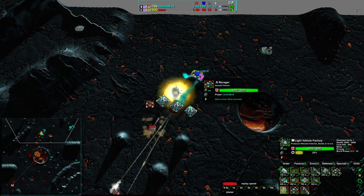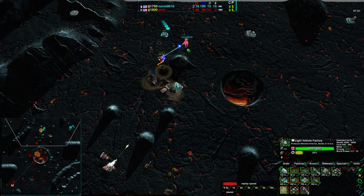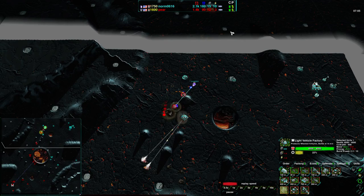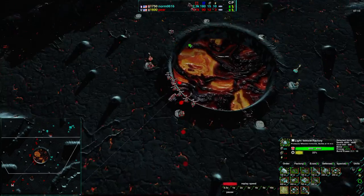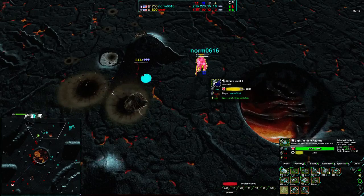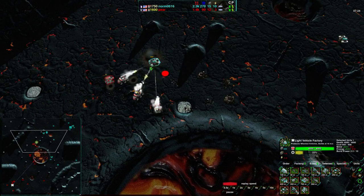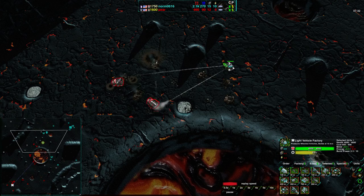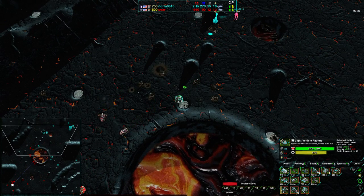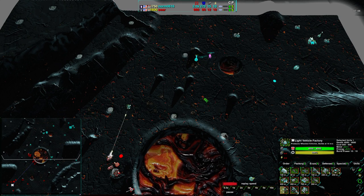It looks like Norm doesn't have a whole lot of defense for Pear's attack - he has a Ravager coming in, but the leveler and Ravager from Pear are getting rid of this economy side, and Norm is losing more and more metal extractors. Pear did have all of his energy in his commander, which means right now he only has three energy - it's lucky he happened to have these wind generators built up beforehand. Pear is focusing more on slashers, which have been working well for him. He is getting more power and has actually gotten an energy advantage compared to Norm, who lost all of his power plants.